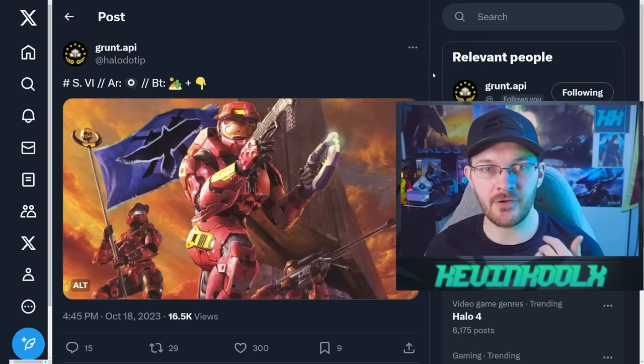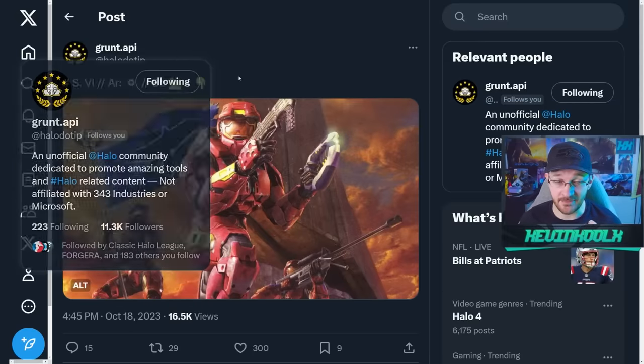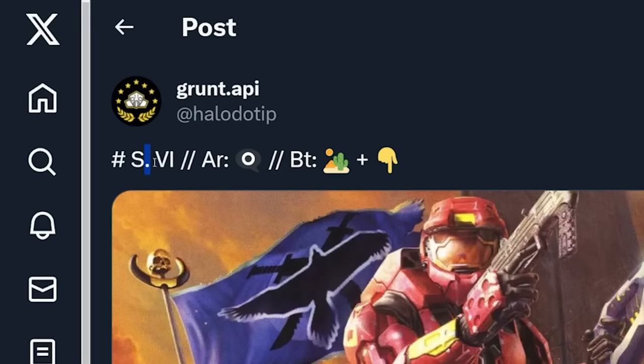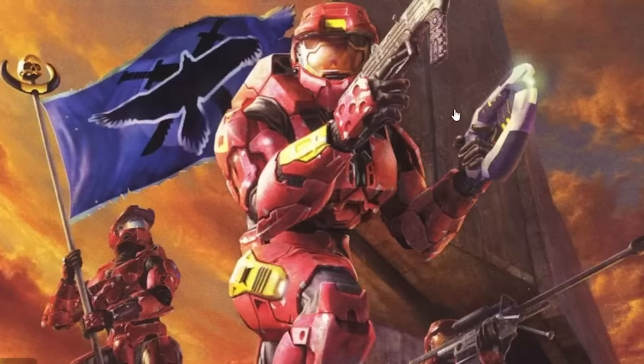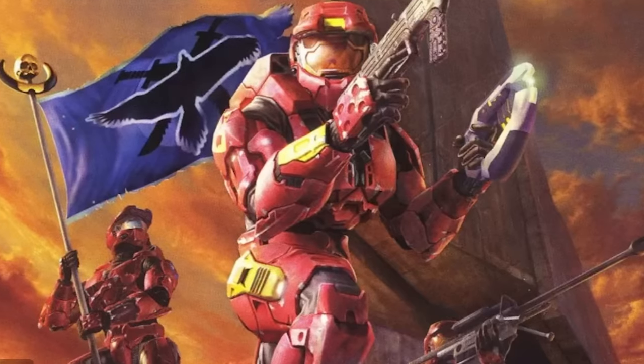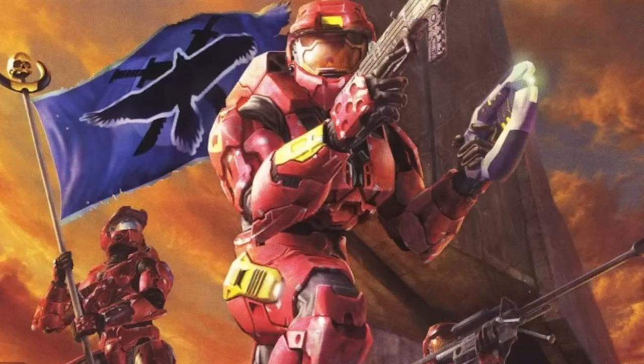Season six map leaks kind of originate from this tweet from formerly Halo.API, now Grunt.API due to copyright reasons, saying season six looks like an arena — maybe like a ring in some capacity. DT probably has a big team battle desert, pointing down to this image from the map-tacular map back in Halo 2, which brought the map Relic, as you can see in the background of this picture.